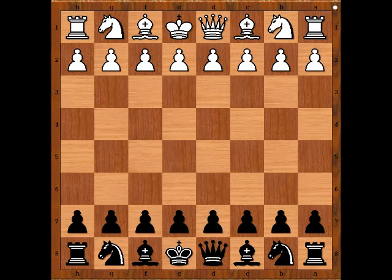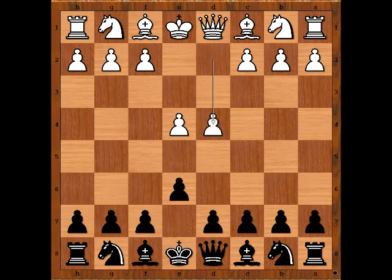Goldfarb had the white pieces, and he started with e4. Alekhine played e6, then d4, d5 — the French Defense. e takes on d5, the Exchange Variation.